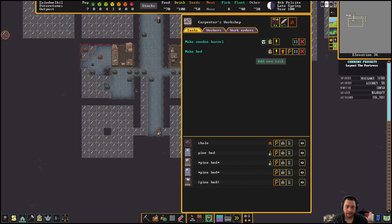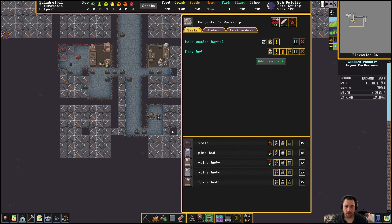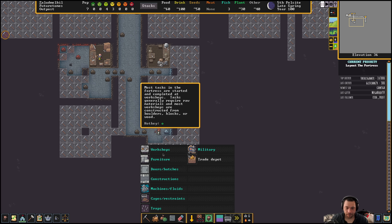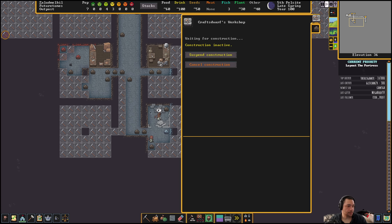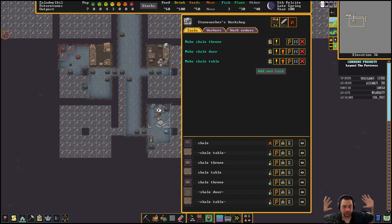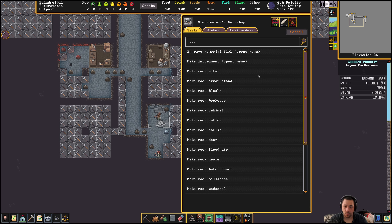This is going to be the Craft Dwarf's area and they'll be instructed to make mugs and the like. Once I get a few more beds and barrels from the carpenter, I'm going to start introducing additional bills — like making wooden bins, wheelbarrows, rock pots, rock mechanisms, and that kind of stuff. The difference between a stoneworker and a Craft Dwarf is roughly about scale. The stoneworker makes big stone objects — large furniture. Whereas the Craft Dwarfs make trinkets, mugs, and the like. The stoneworker can make altars, armor stands, blocks, bookcases — mostly furniture-y stuff.